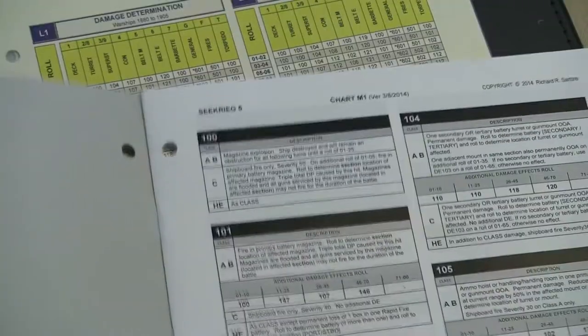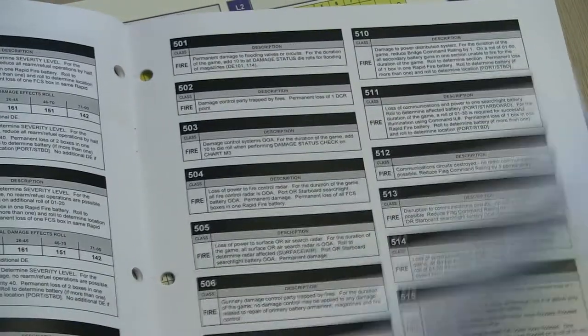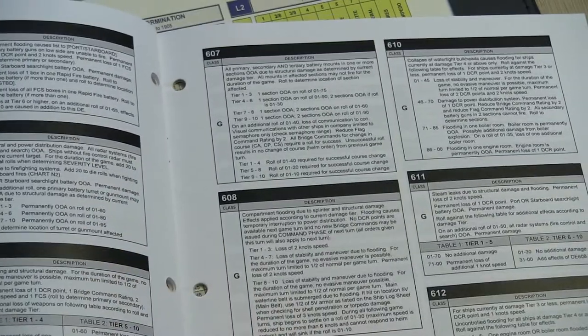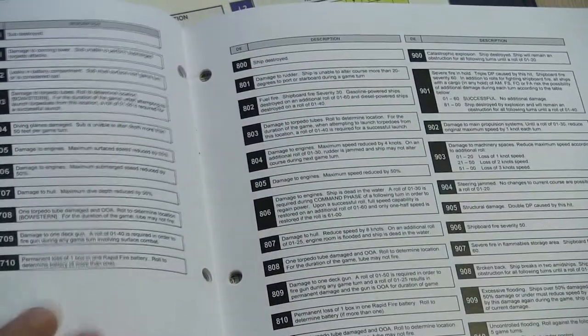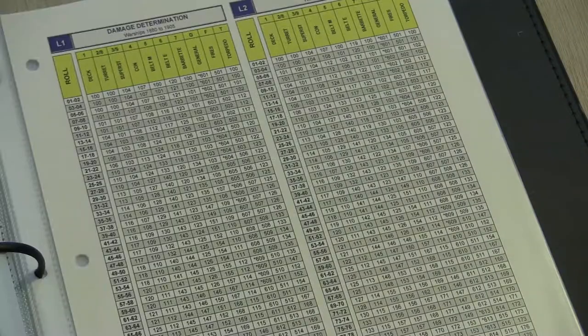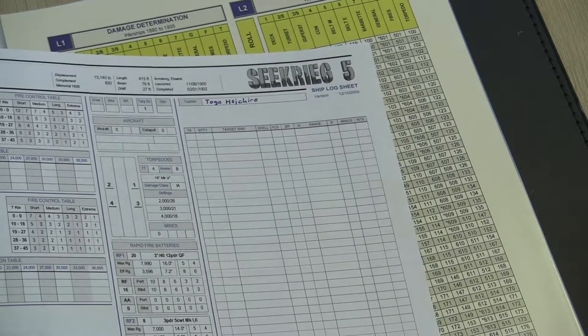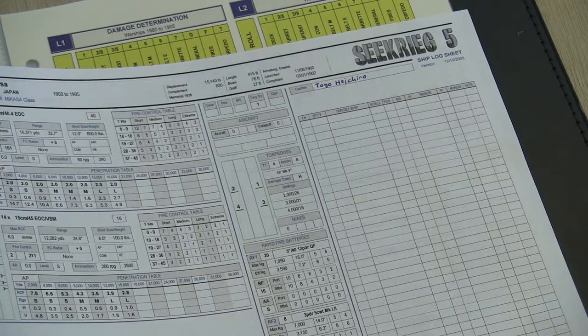There are tons and tons of pages of critical hits — everything from losing command capability, to losing an engine, to losing a searchlight, to submarine flooding. It's an incredible amount of detail and probably one of my favorite features of this game. All damage is simultaneous, so everybody exchanges fire and then you determine what actually happened before moving on.